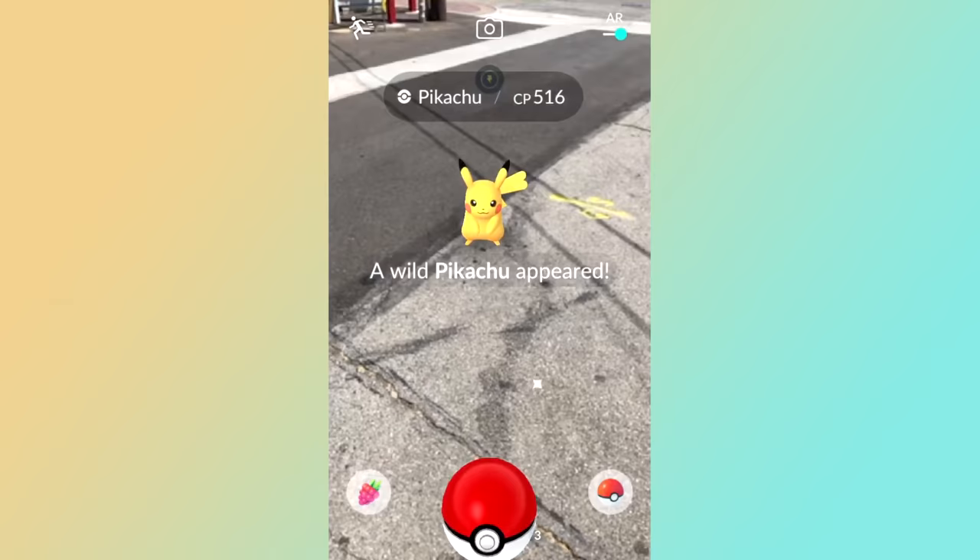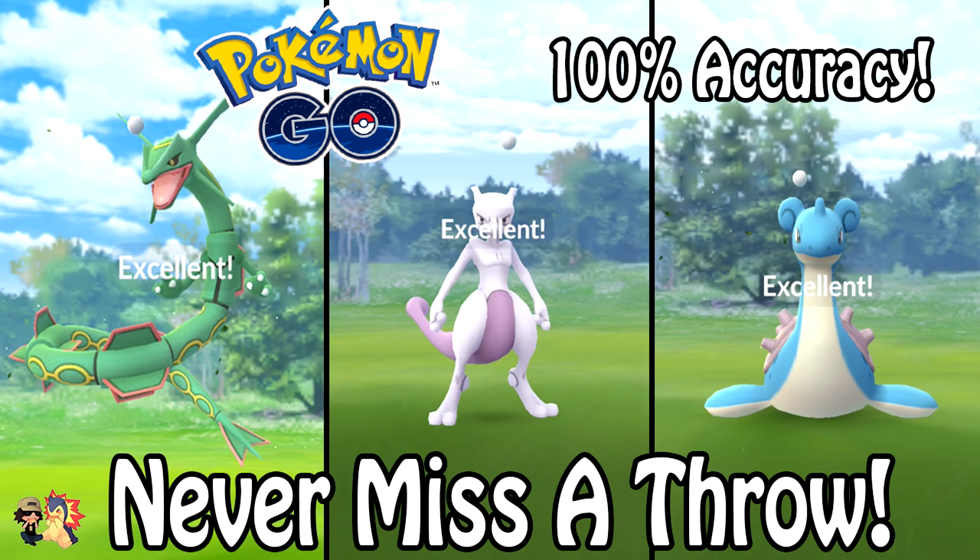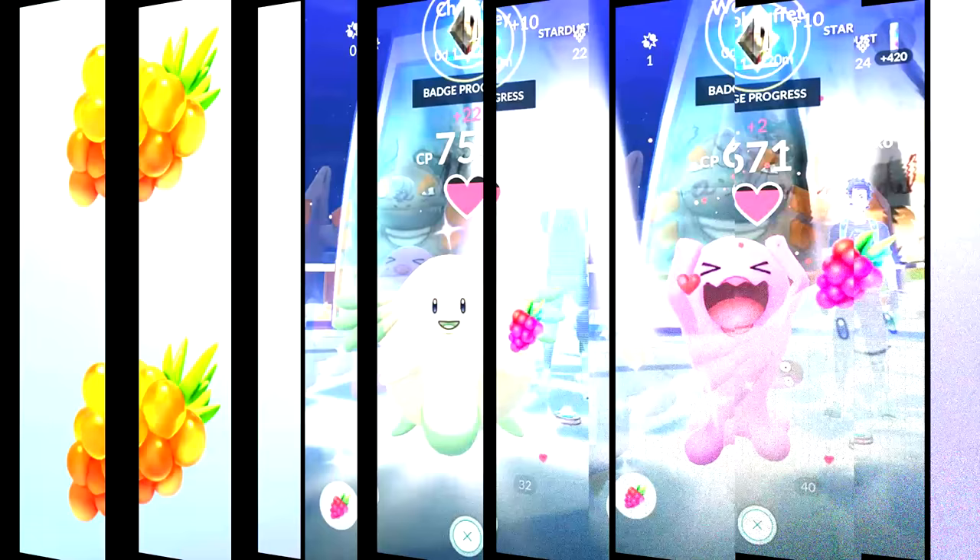Utilize the fast catch trick, especially with the AR method — I have a video covering this in detail with right-handed and left-handed examples, linked in the description. Also use the circle lock technique, which allows you to get 100% accuracy with your throws — again, video linked in the description. I really recommend learning this properly as it helps immensely with catching legendary Pokémon.